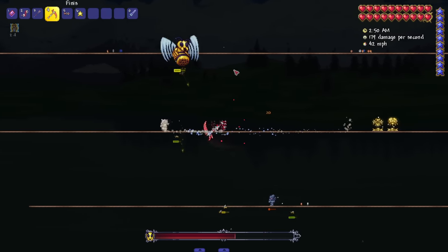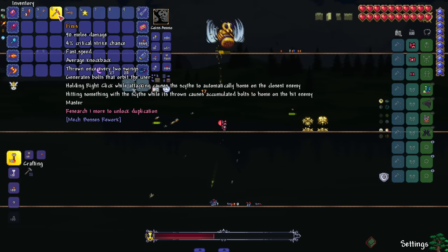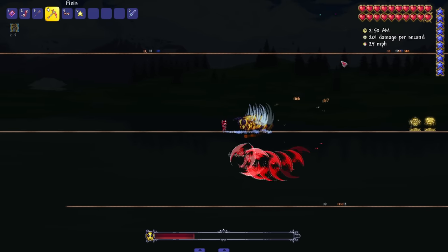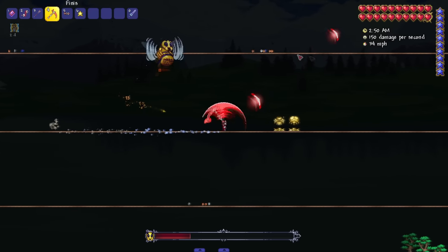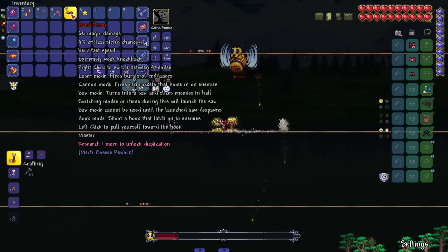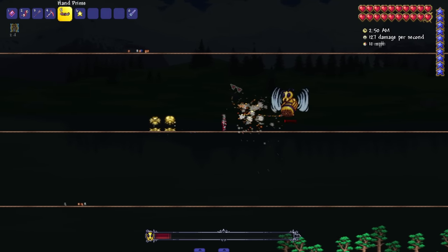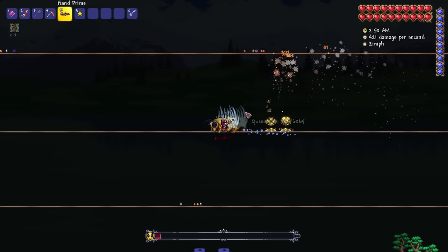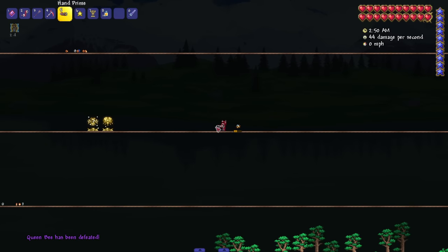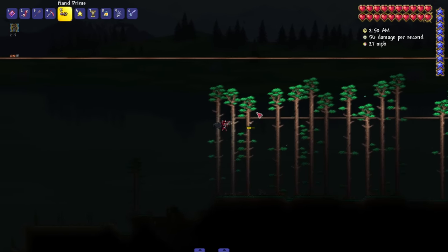These weapons are pretty dope for a rework mod — I didn't really expect much in terms of weaponry but they've all been pretty unique and great. If I hold right-click the scythe just attacks the Queen Bee without me having to aim. Next up, Hand Prime — right-click to switch between four modes: laser mode, cannon mode that homes nicely, saw blade mode, and hook mode which also works as a grappling hook.